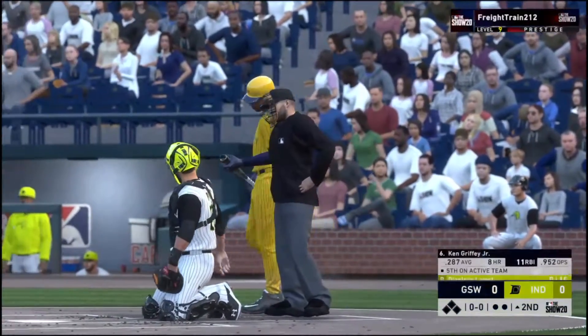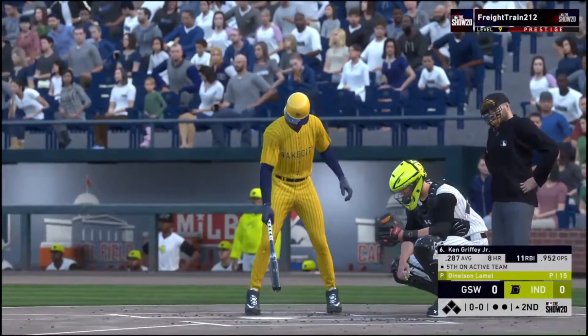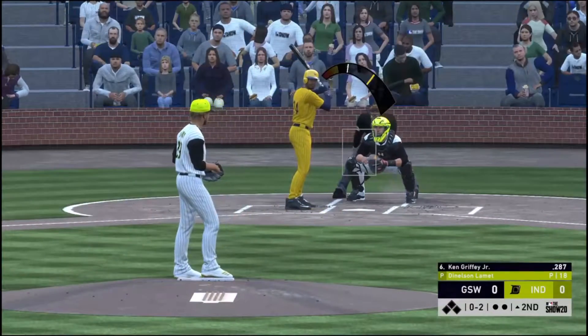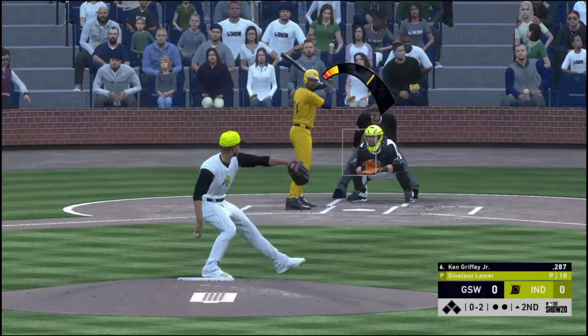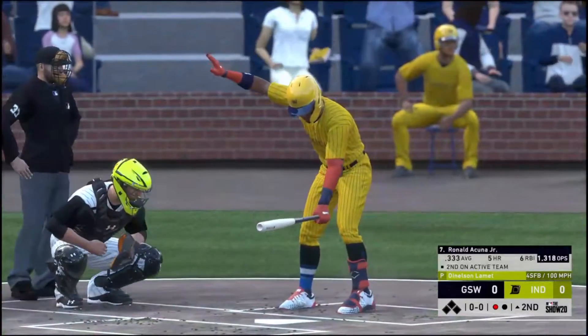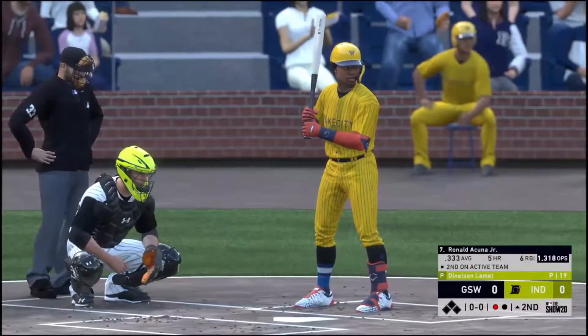New inning set to get underway, and next will be a speed threat in the form of outfielder Ken Griffey Jr. The 0-2 is a wave and a miss — he struck him out. So one away here with the bases empty.